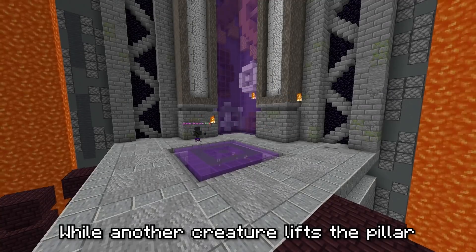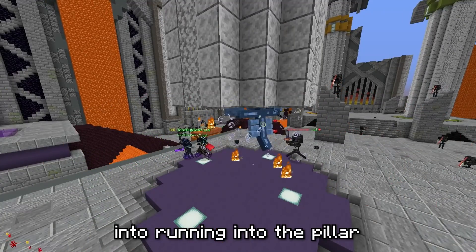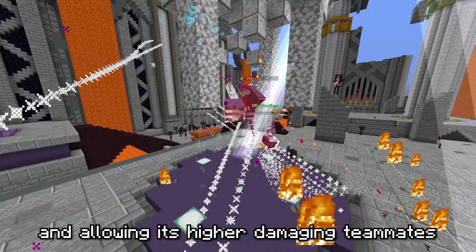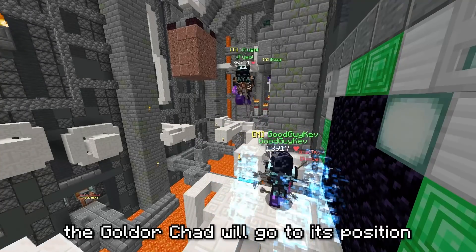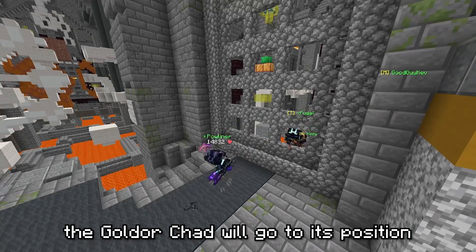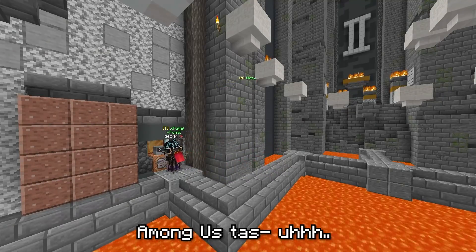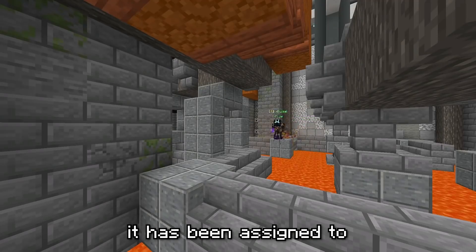The taunt ability allows them to easily catch Necron's attention. While this is also useful to lead Necron away from mages getting the energy crystals in Phase 1, it's extremely important in order to perform an advanced technique called Upcrushing. While another creature lifts the pillar, the Gold Door Shad jumps to trick Necron into running into the pillar, allowing its higher damaging teammates to burst him down. In Phase 3 of the boss fight, the Gold Door Shad will go to its position determined by the party and quickly do all the Among Us tasks — I mean terminals — it's been assigned to.